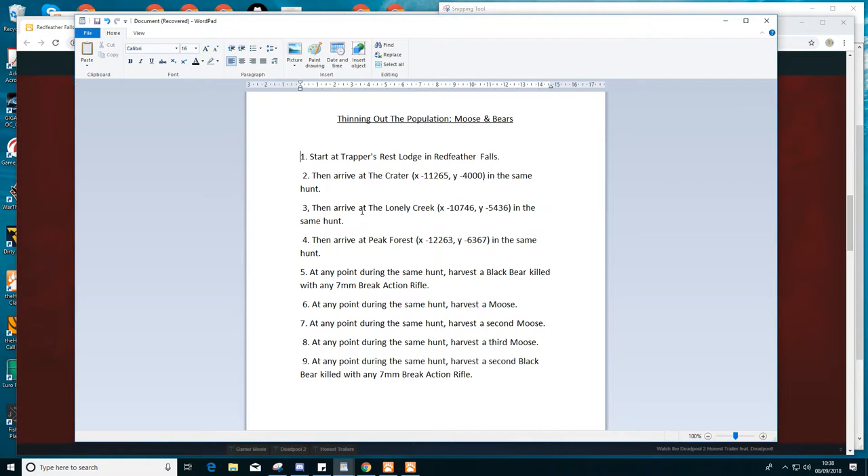I've got to go to those locations first, then at any point during the same hunt harvest a brown or black bear killed with any 7mm break-action rifle. This is a mission you've got to complete all in one hunt, because all travel missions are set to be done in one hunt. I'd set this mission around seven or eight o'clock in-game, and you can actually target and harvest the animals before you go to the locations — but you've got to complete the mission in its entirety and visit all the places.